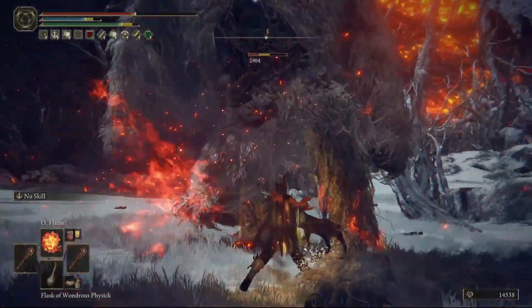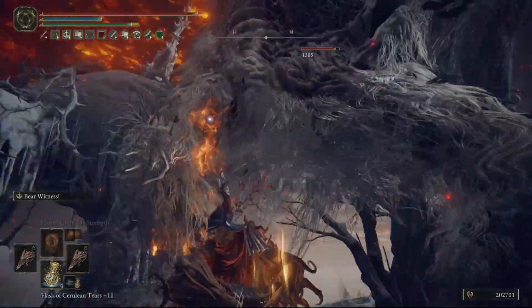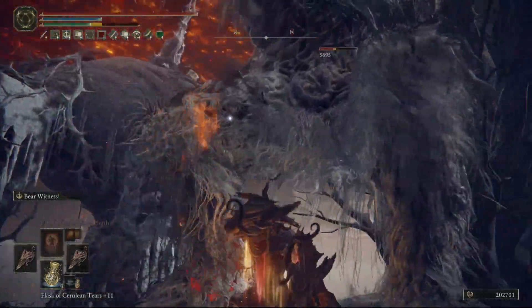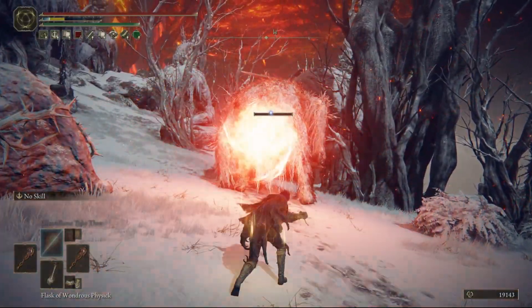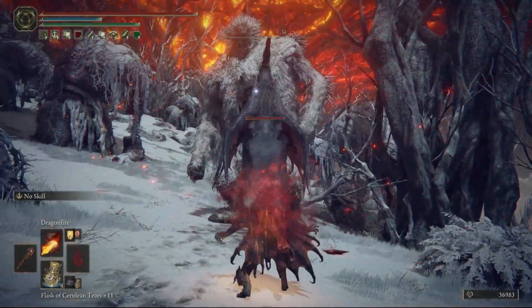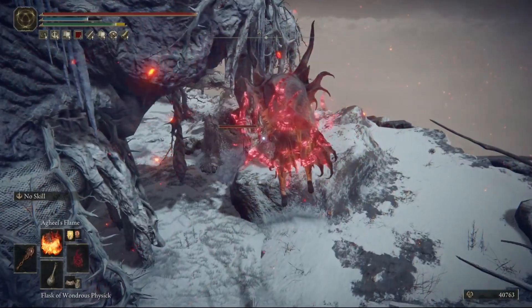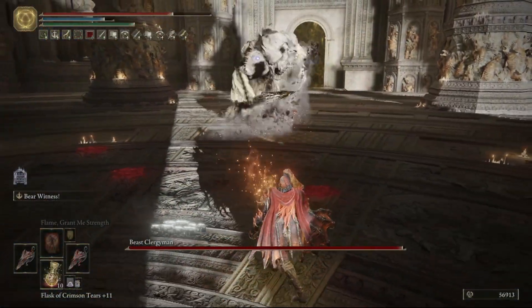We have extra options for when a pair of fist weapons might feel a little rough — which, honestly, will happen sometimes. They hit fast but have really low reach, and sometimes you just need another option in a particularly tough situation. As such, we stay thematic and grab some really strong fire incantations as well as the fitting dragon incantations. After all, if we have dragons for hands, why should we not have a dragon for a head as well?